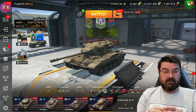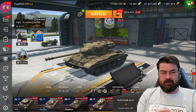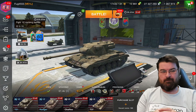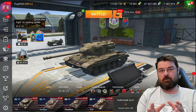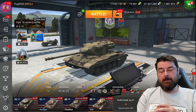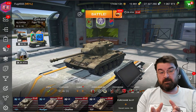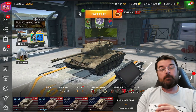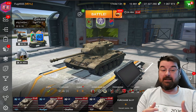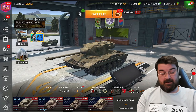I'm going to start at tier 6. The reason being is that tiers 1 to 5 are realistically the training wheels, and the tanks don't really start to shine until tier 6. So I'm going to jump in at tier 6 and do the worst tank according to Blitzstars in each class - that's light tank, medium tank, heavy tank, and TD.